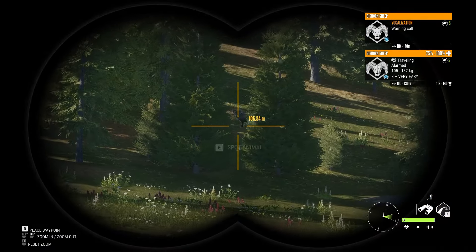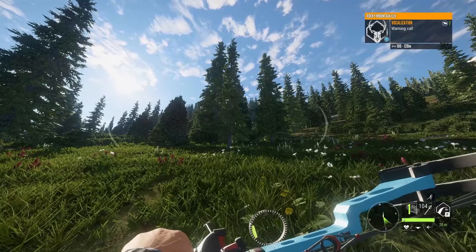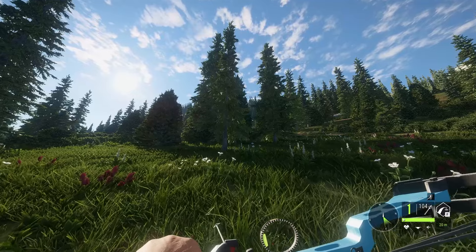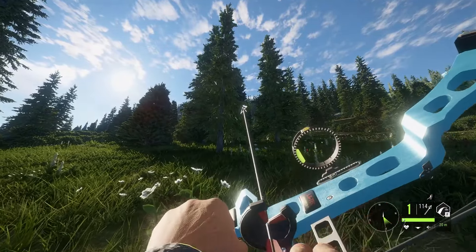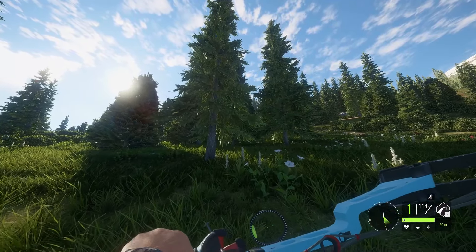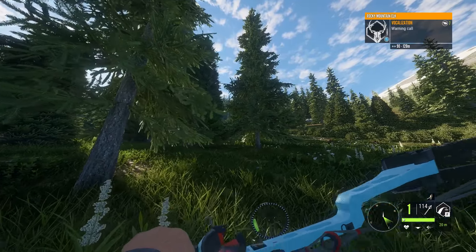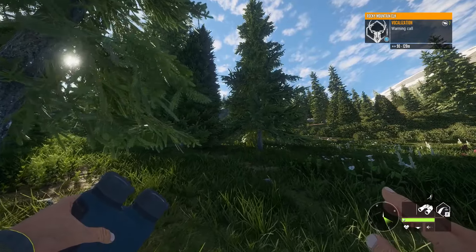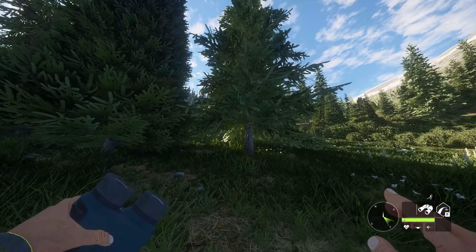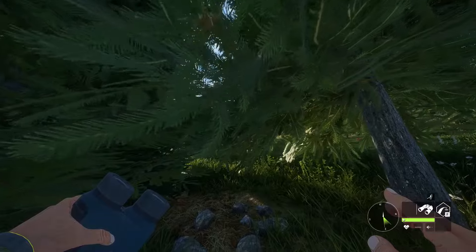We're going to let the bighorn give off a warning call and run off — that's absolutely fine. You bugger off, mate. And there is a beautiful elk warning call a hundred meters away. This could be because of us, or — and I'm just switching to the 600 grain broadhead here — it could possibly be for a mountain lion, because these animals do spook. If you've ever done a Rocky Mountain Elk grind, you know that these guys get spooked by mountain lion, puma, cougar — whatever you want to call them. Hopefully that's what's happening, because now I'm crouch walking and they're still letting off warning calls.